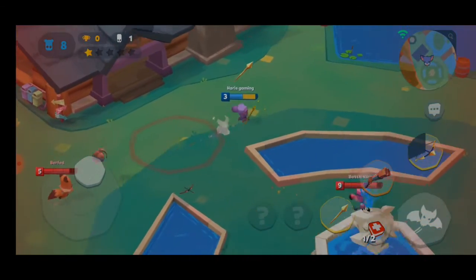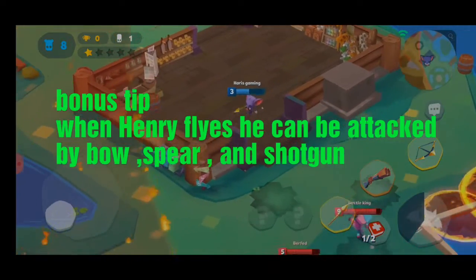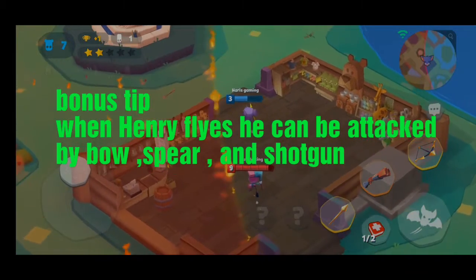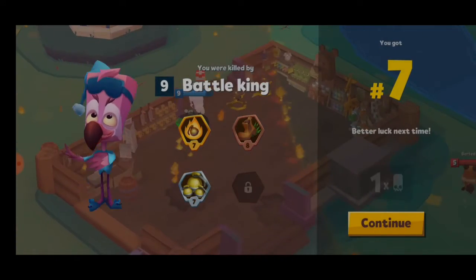Another tip: when Henry flies, you can shoot him with a bow and arrow. However, he can escape bombs by using his flying ability. As you can see, when I was flying, Milo hit me and I died. So these are some useful tips.